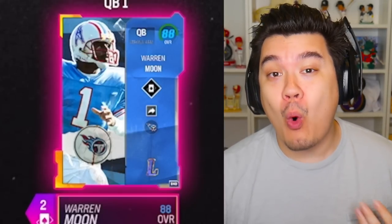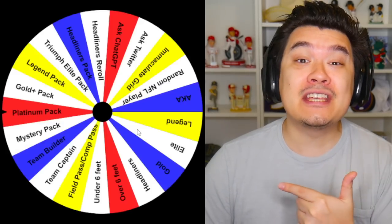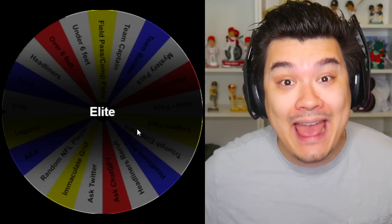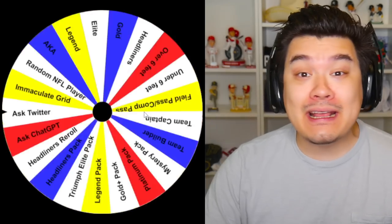Today I'm gonna be using this Warren Moon card, but I need a team for him, so I'm gonna use this wheel to decide his teammates. The first player joining the squad is gonna be any elite player, and I'm gonna keep it nice, simple, and easy — I'm just gonna fill out the entire offensive line to start things off.